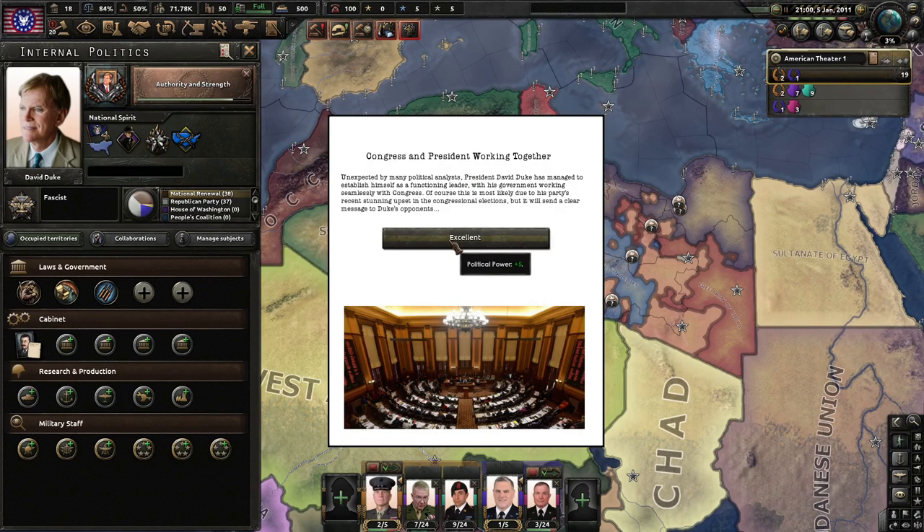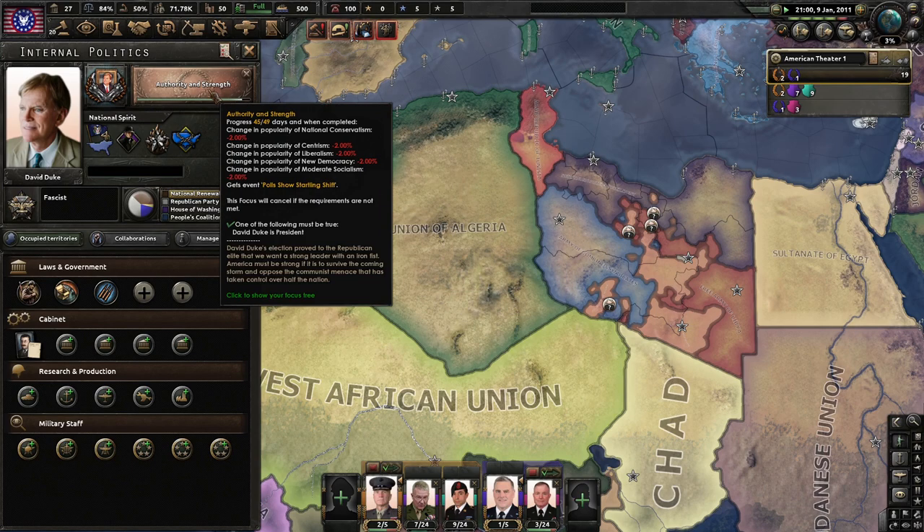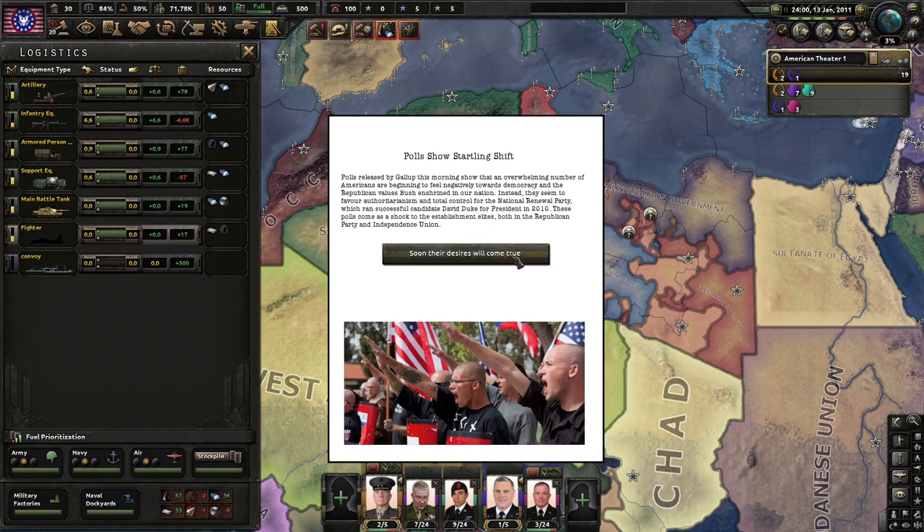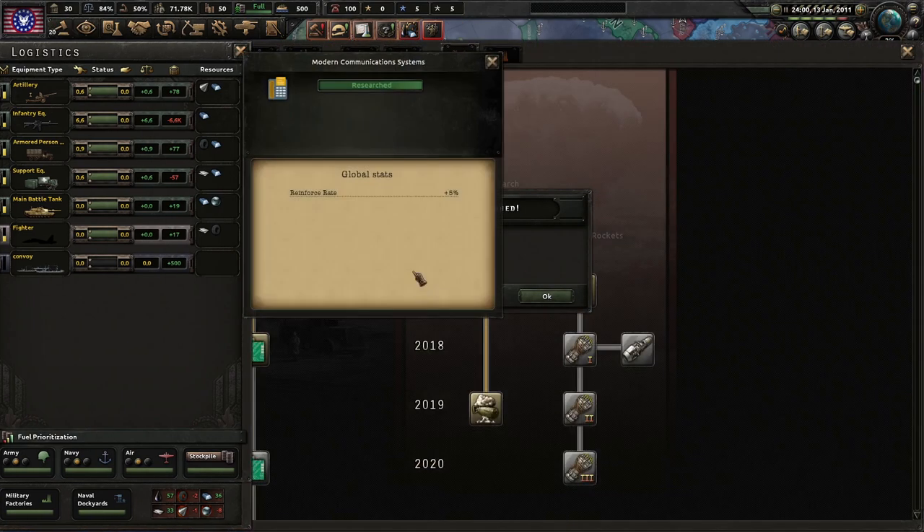Congress and President working together. Unexpected by many political analysts, President David Duke has managed to establish himself as a functional leader, with his government working seamlessly with Congress. This is most likely due to his party's recent stunning upset in the congressional elections, but it will send a clear message to Duke's opponents. Polls released by Gallup this morning show that an overwhelming number of Americans are beginning to feel negatively towards democracy and their Republican values. Instead they seem to favor authoritarianism and total control for the National Renewal Party, the NRP, which ran candidate David Duke for president in 2010. It's getting weird — but that's okay.